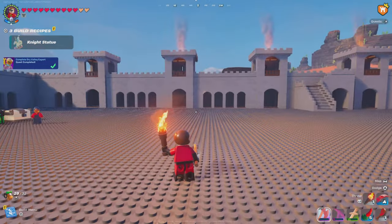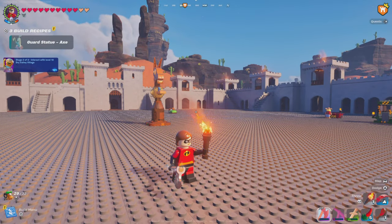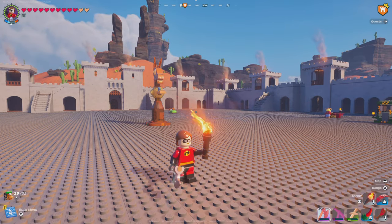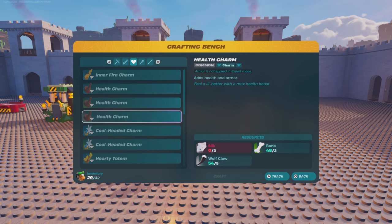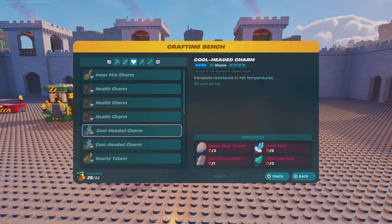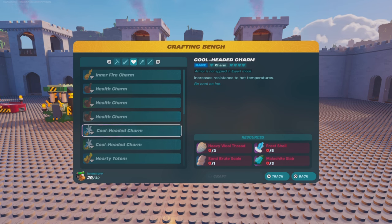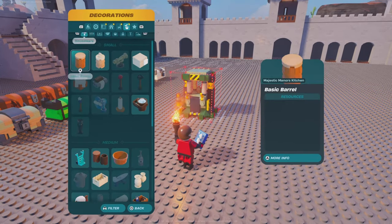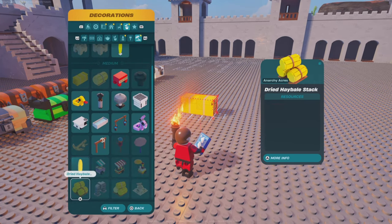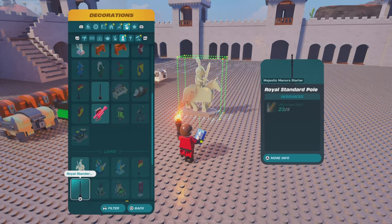We have everything! I think we're able to get ourselves the level 10 dry valley trophy. Oh yeah — that's awesome! Okay, so we've got our second trophy done. That's insane. Now everything we gotta do is head on over to the frost biome and try to defeat that brute over there, which is gonna take me a good minute. Also, I don't think this was in the game before — they've added a rare cool head charm. I was always used to the blue inner fire charm. Correct me if I'm wrong, but I don't remember whether or not there's been a rare cool head charm until now — if there has been, let me know.